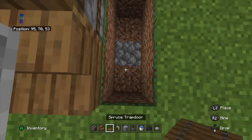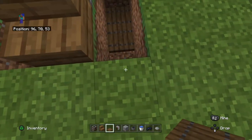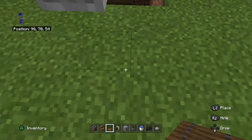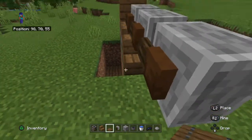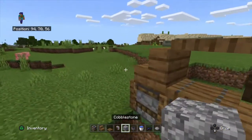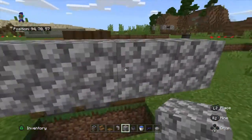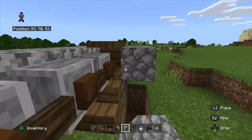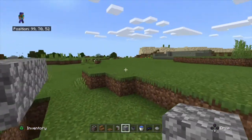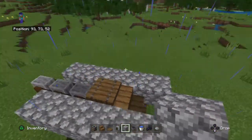Small mistake — I used cobblestone, I didn't need to mine cobblestone. Then get the spruce trapdoors and put them there. Do the same on the other side, and then the same on this side too. Get cobblestone and put it there, then four this way and one here, and do the same on the other side.